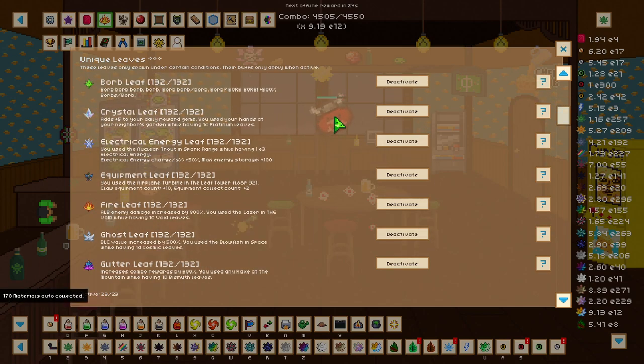To get the borb leaf, which increases borbs by 500 percent, you need to equip Borbo the pet, go to the neighbor's garden, and have 10,000 borbs.